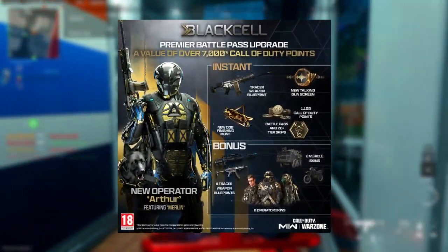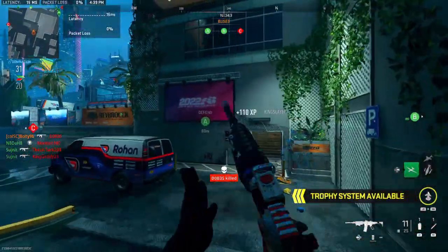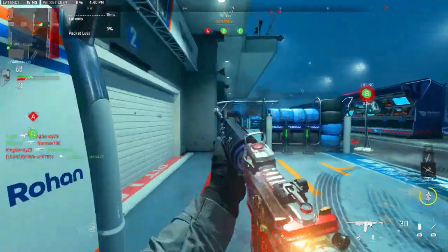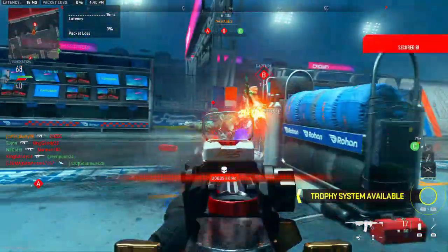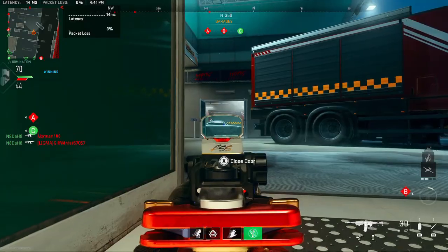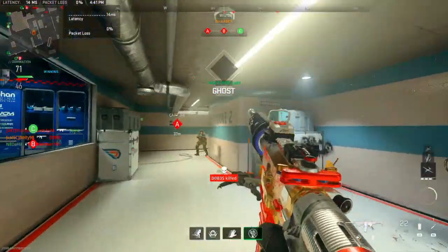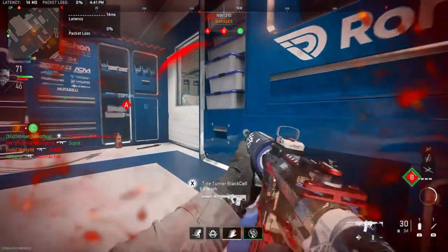Starting with the Black Cell Bundle — here it is. The Premium Pass upgrade with the Black Cell himself, Author, and it looks amazing. He has a dog finishing move, which means the dog on his back is going to be more than just an accessory. He's actually going to have a finishing move with it, which is so cool. I'm loving the animals on the back, like the shark on the off-season bundle — if you didn't see that, go check it out.